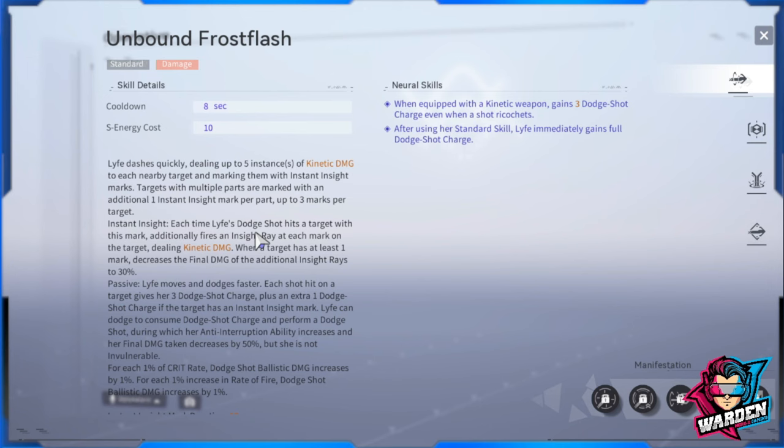When you have a dodge shot charge active and click dodge, she automatically shoots. Shots that hit a target with an Instant Sight mark fire an Instant Insight Ray at each mark on the target, dealing kinetic damage. When a target has at least one mark, the final damage of additional insight rays decreases to 30%. The passive for the standard skill is that Life moves and dodges faster. Each shot hit on a target gives her three dodge shot charges.